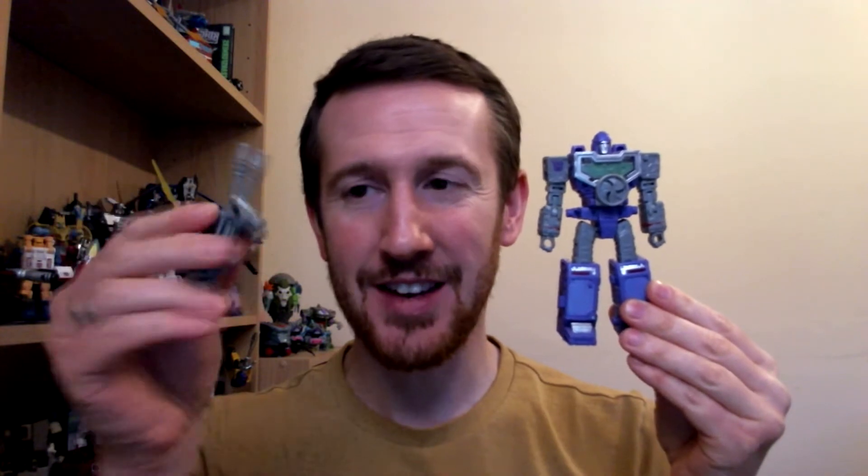Let's talk accessories. He comes with two. He comes with his standard gun, his rifle, which looks a bit like a Tommy gun — yeah, that works for me. He also comes with a slightly rounded shield piece, which will feature in the combined mode. That's pretty successful. And you can put his shield on his fist as well, though not sure whether that works for me, to be honest.